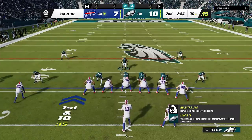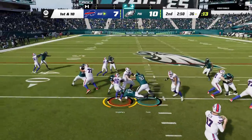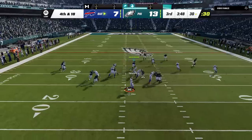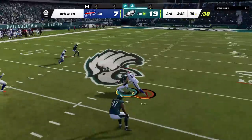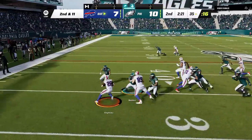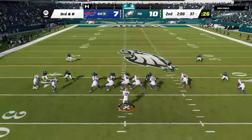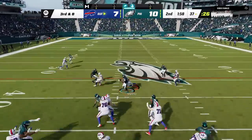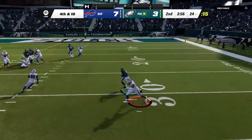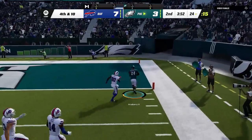Welcome back money team, this is Madden Money Shot. Man coverage is definitely the meta — whether man cover 1, which is probably the best coverage in the game, or man 0 blitz, which everybody's running for instant pressure. It doesn't allow much time to do anything on offense, reducing you to run plays and short passes like slants, drags, and zigs that eventually get picked off. So I'm going to show you 7 glitch routes found in several different playbooks that can beat man coverage and man 0 blitz instantly for explosive one-play TDs.